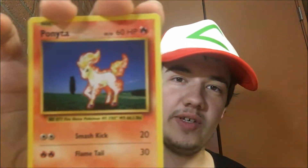Let's open this booster pack. We have Nidorino, Trainer Energy Revival, Trainer Item Energy Retrieval, another Trainer Item Venusaur Spirit Link, a Pikachu, a Doduo. I changed the lighting a bit so it might be a little better. Anyway, we have a Ponyta.